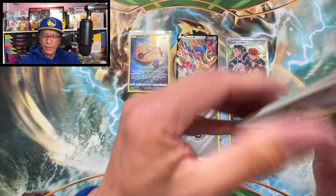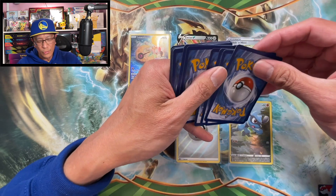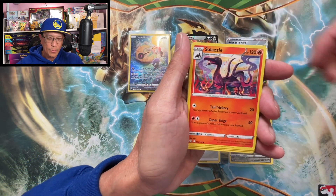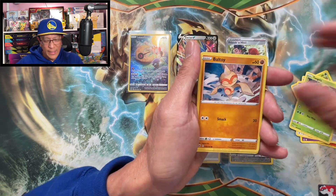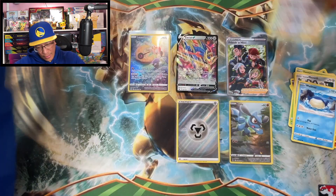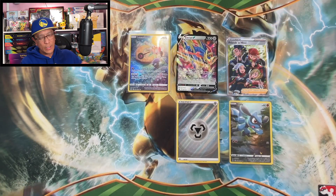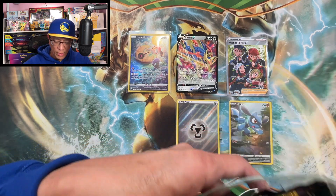How hard is it to pull one of those gold cards? I swear it's so tough. We got Fighting Chance, Salazzle, Carnivine, Girafarig, Phanpy, Tangela, Baltoy, Meowth, Wailmer, Bidoof — reverse holo — and a Luxray non-holo.